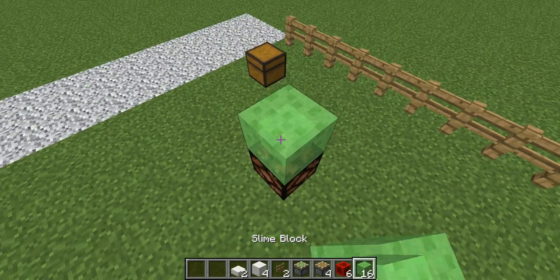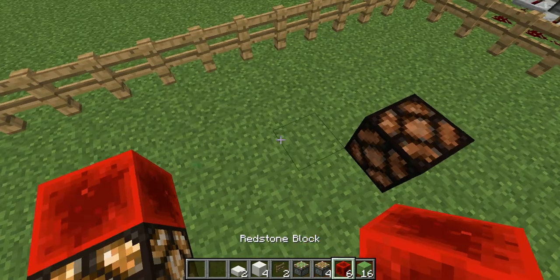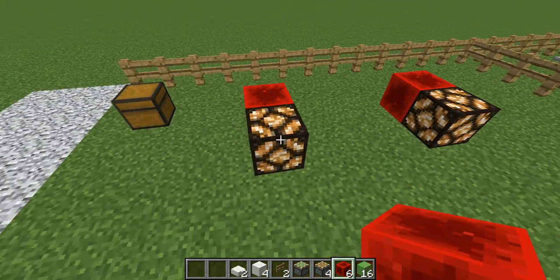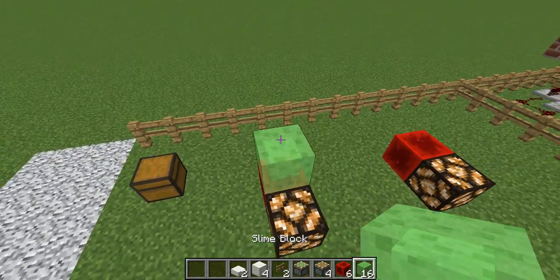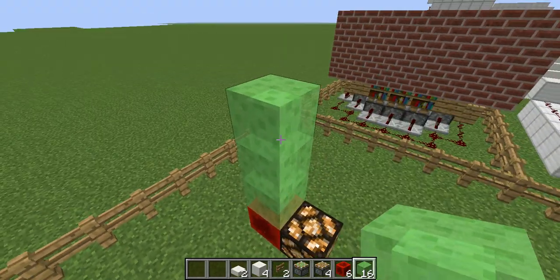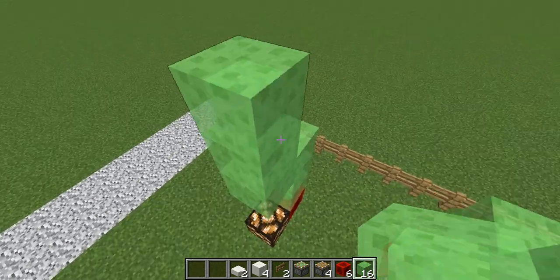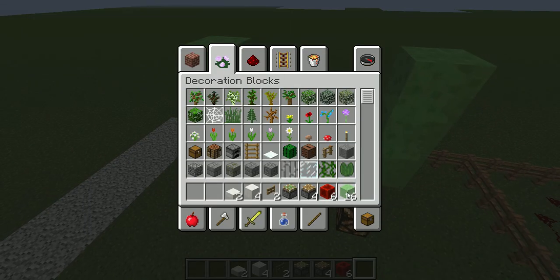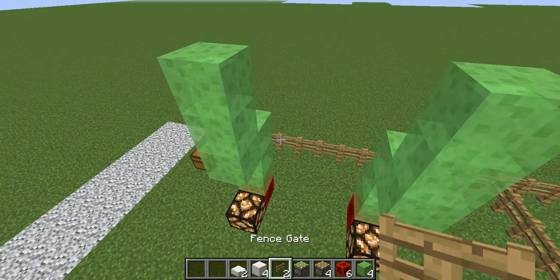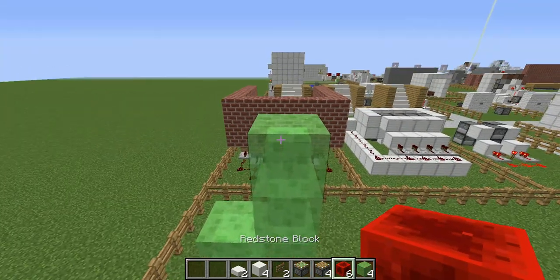Okay, so counting out the slime blocks: one, two, three, four, five, six, seven, eight, nine, ten, eleven, twelve. So now we verify twelve blocks and get rid of those twelve. Now put two redstone blocks there — we should only have two left.